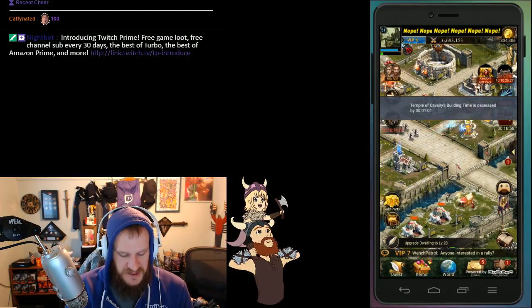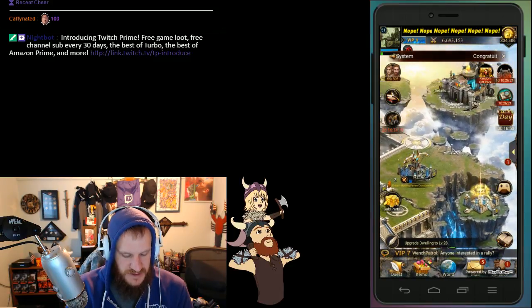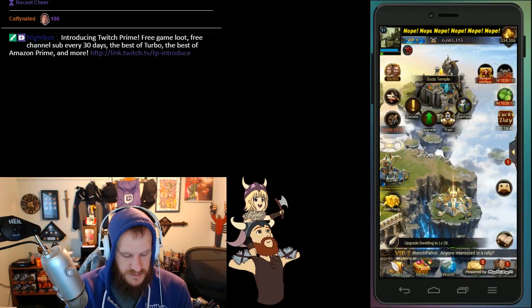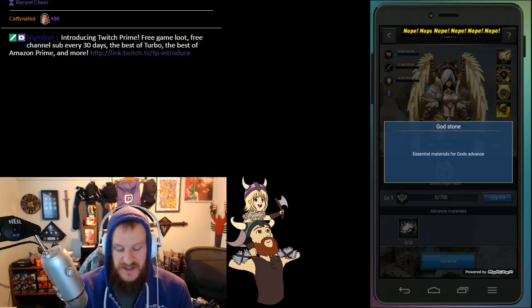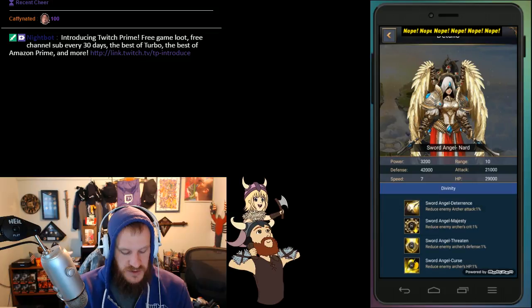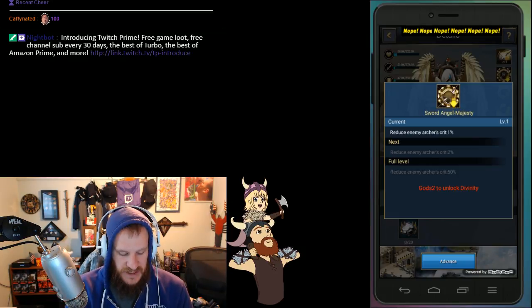About two patches back they introduced two things to the game. The first one is the Gods Temple — you can see there's a Sword Angel named Nard. They need items that you can buy or get in packs from the honor store to increase their level. This one reduces the enemy archer's crit, reduces the enemy archer defense, and reduces the enemy archer's health.